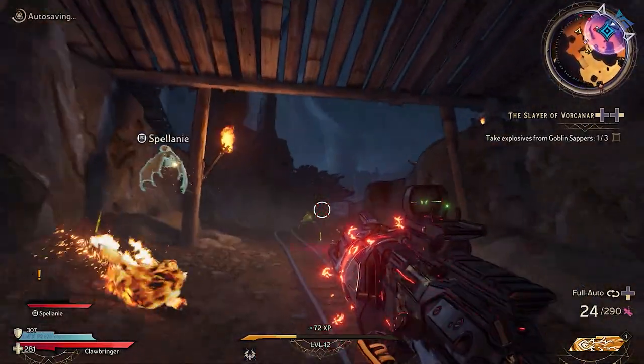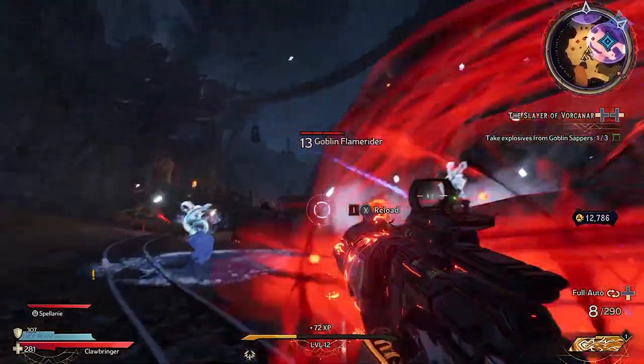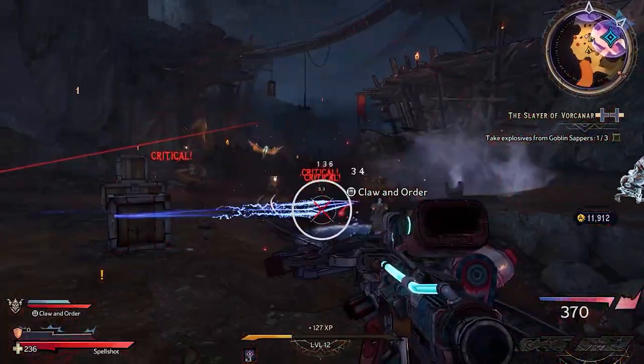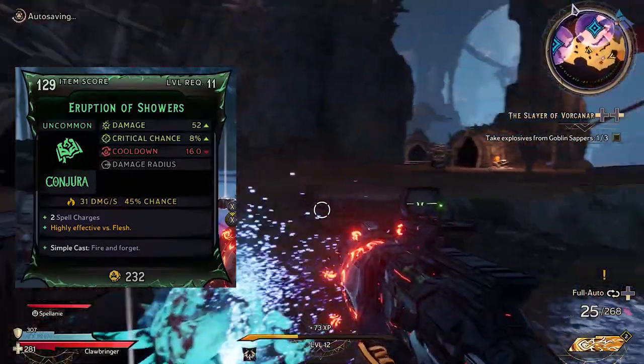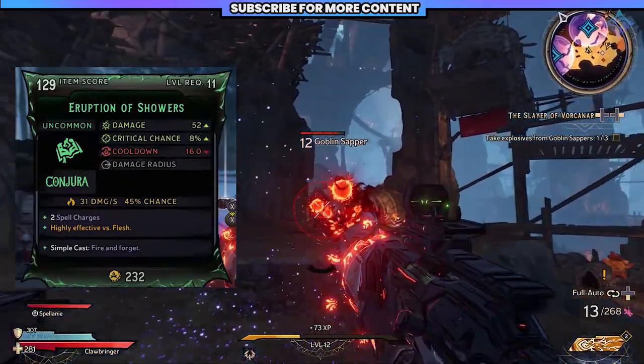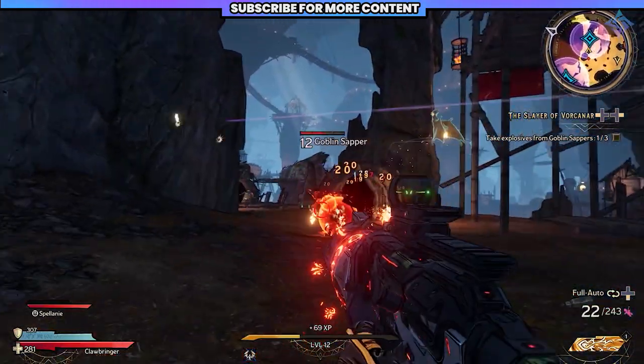Spells and skills can be augmented through skill trees, and you can also pick up items that give you spells to cast. These are replacing the grenade system from previous Borderlands games, so you can swap them around to get the spell you want or something that syncs with your build — like a fireball spell or a frostbolt.